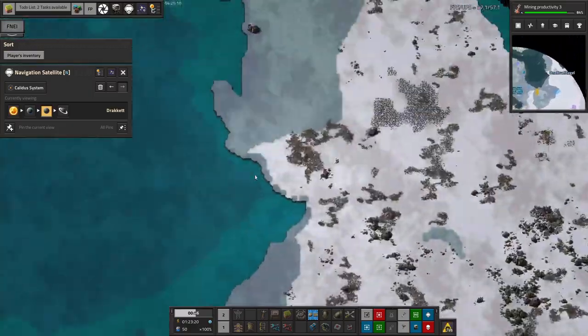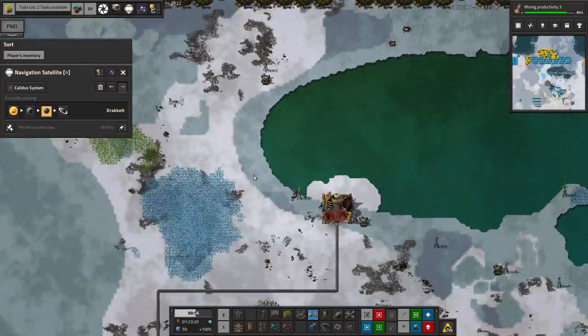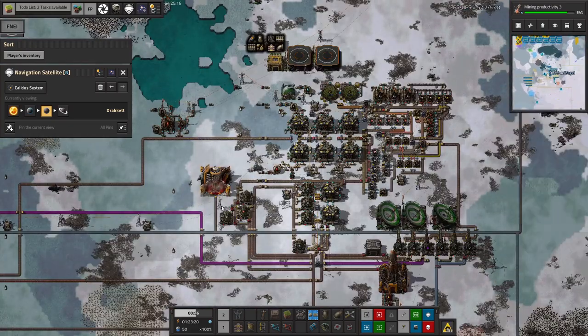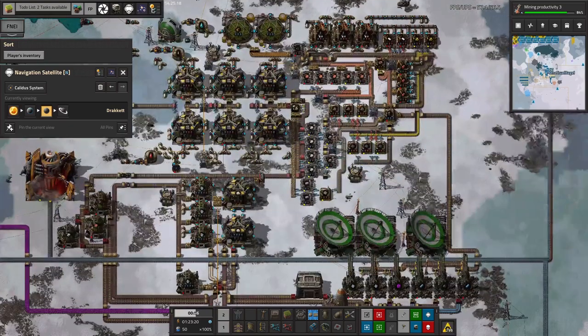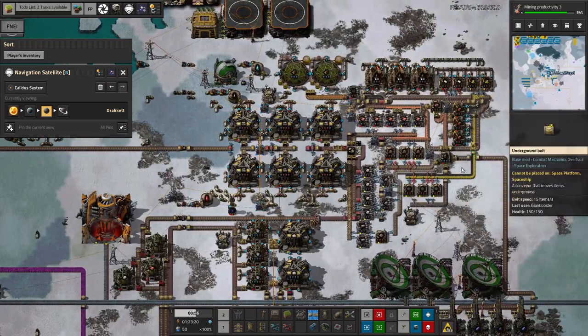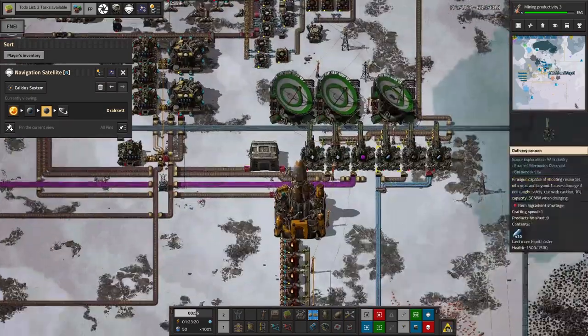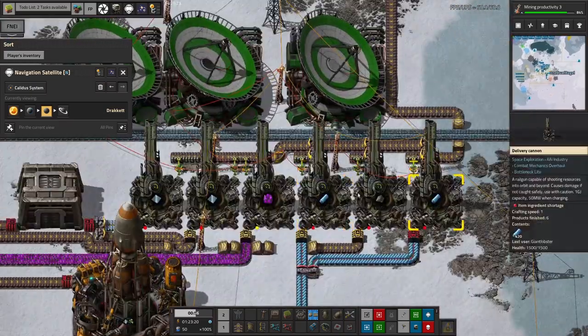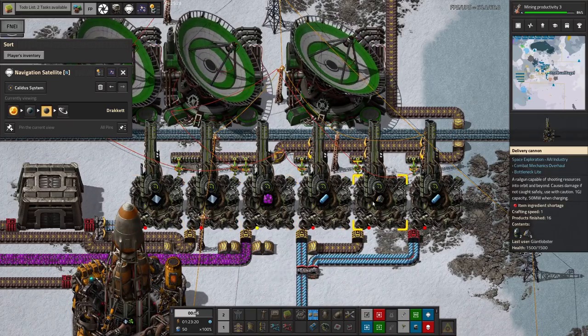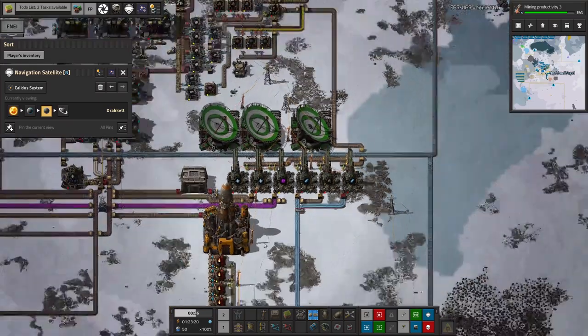We're now out on the ice planet. This will look very familiar because it's more or less the same setup. Once again, we've got exactly the same system pulling in core fragments over here, making them into delivery cannon capsules, which are then coming down here. The big difference here is that we're shipping out cryonite instead — and still glass, some imacite, and rare metals — because Tristan's got a little bit further ahead than I have.